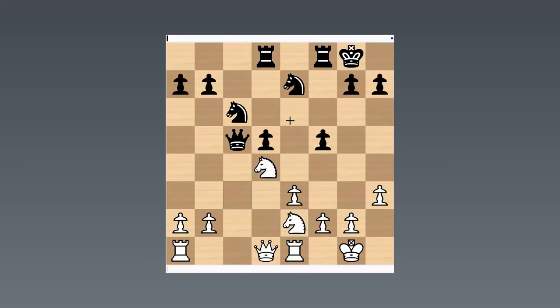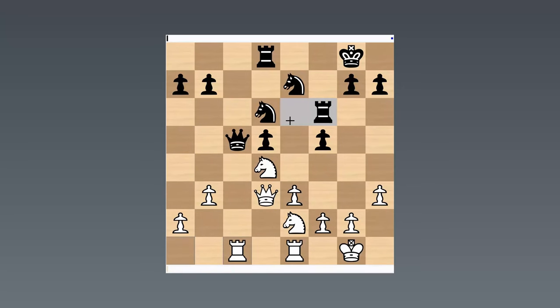Lasker took, took, rook f6, queen b3, knight a5, queen d3. Marshall is not doing anything complicated — he's occupied a central outpost and is doubling on the c-file. He's got a huge position. My engine gives it something like plus 1.6, which in principle is winning as far as it's concerned. That's too much for a human to handle practically, but it shows how strong the position is.